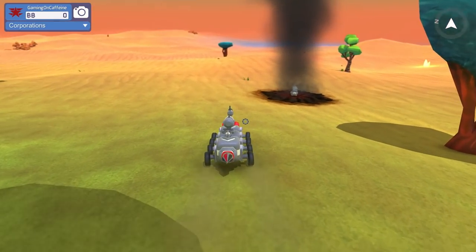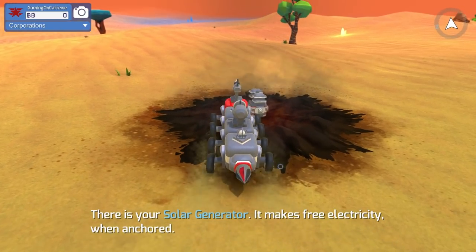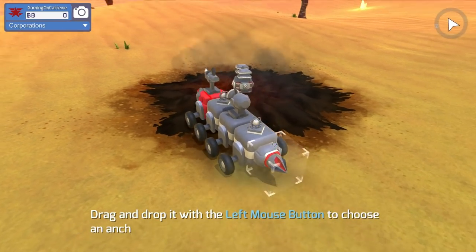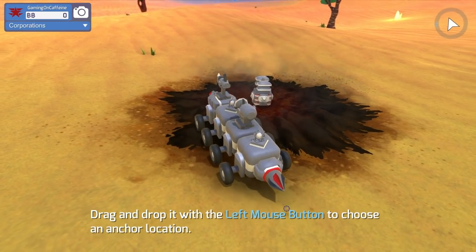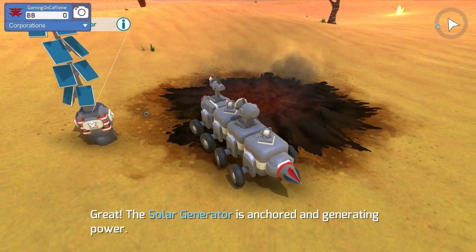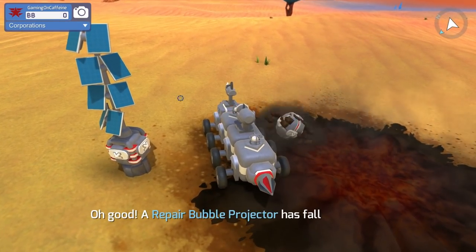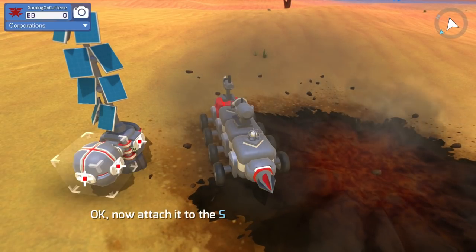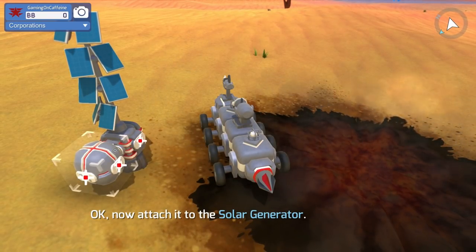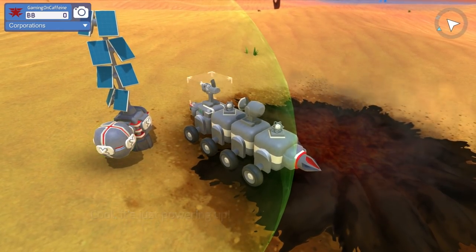What is here? There's your solar generator — it makes free electricity when anchored. Let's anchor it. Drag and drop it with the left mouse button to choose an anchor location. The solar generator is anchored and generating power. A repair bubble protector has fallen — that was awfully convenient. Attach it to the solar generator. It's just powering up — we'll chill for a little bit.